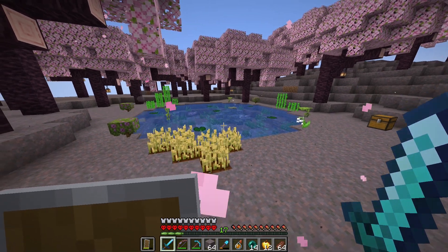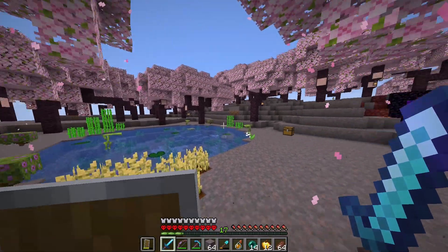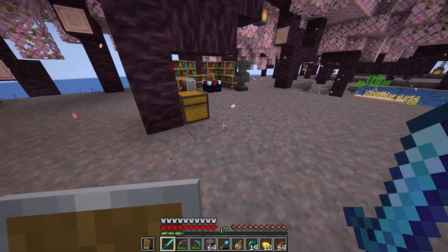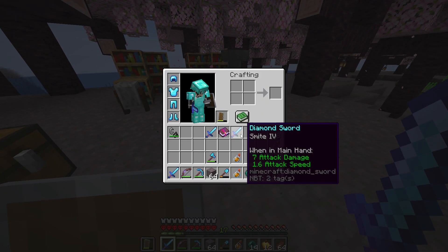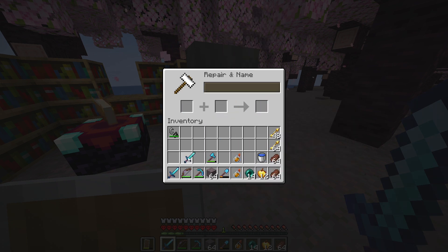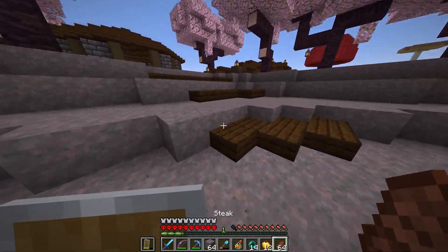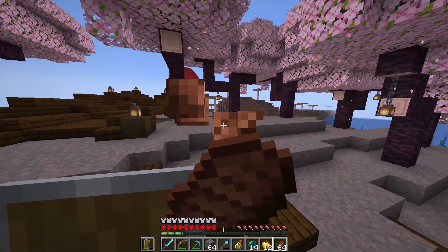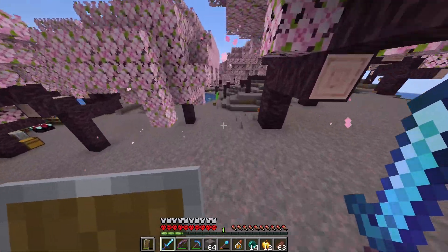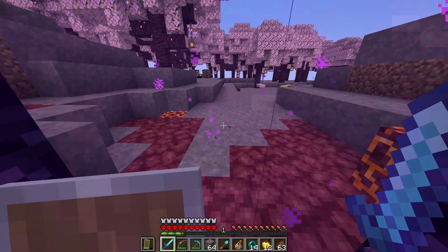Welcome back for episode 10 of hardcore Minecraft on the new 1.20 update. Today I think it's time we go fight our third boss, the Wither. Before we can do that, I need to max out our sword so we can grind some wither skeletons and get the skulls we need to summon the Wither. Let's head into the Nether.